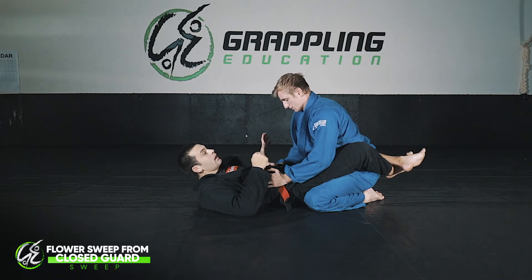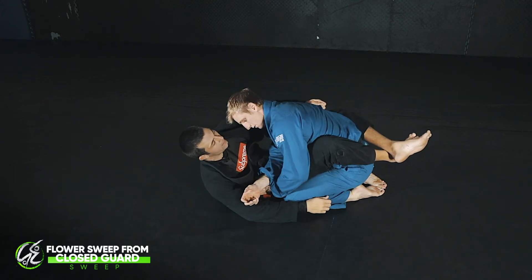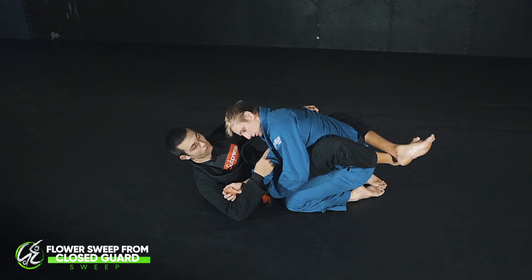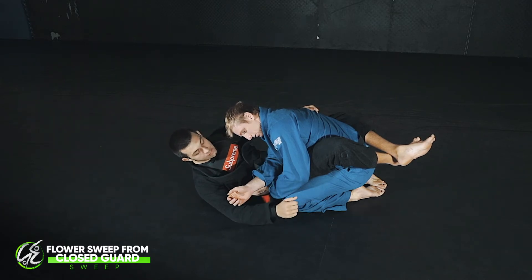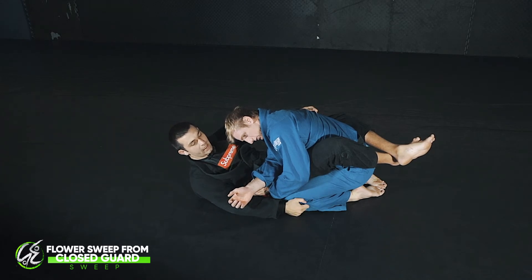When I go to set up my flower sweep, I want to pull the arm across the body and lock my hand in tight. The reason I want to do that is that it suddenly gets rid of Josh's post. Now from this position I want to take a grip of Josh's leg.